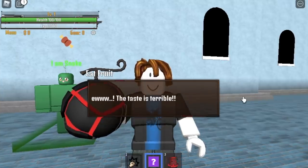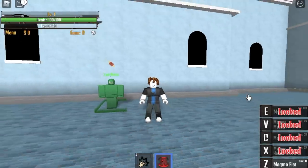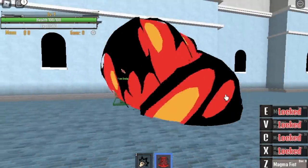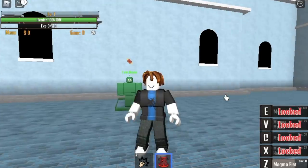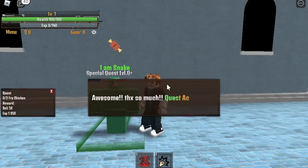So first off, we're gonna eat this fruit. Same taste for every fruit — it is terrible. Now, at level 1, we already have the Magma Fist, but we're gonna use that later. We're just gonna do the I Am Snake Quest.